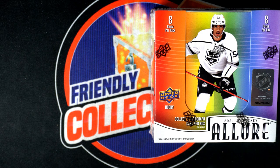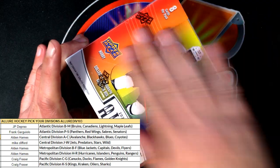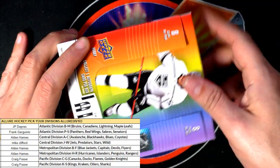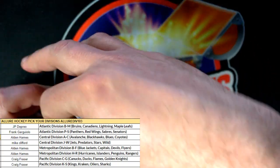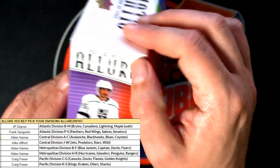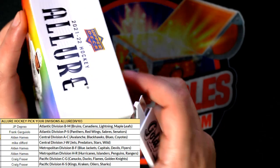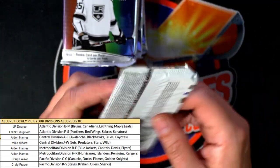Allure Hockey coming up for us — super short prints and all kinds of things to hit in this box. Maybe we get that pink leopard parallel, there are gold parallels too — really great things to hit with big values. There's a sticker on this side making it tough to open.